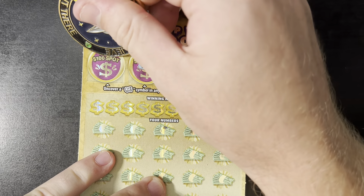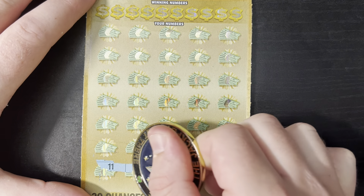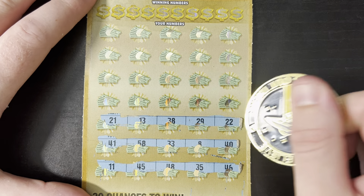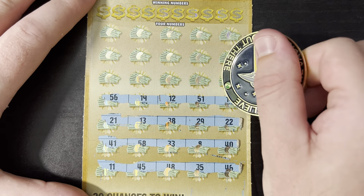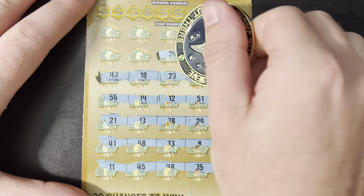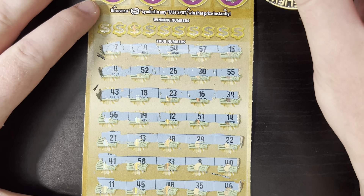A rabbit, a cake, and a star — no money roll. Let's see if we got any multipliers, I hope so. Okay, nothing down below. No good — no symbols.